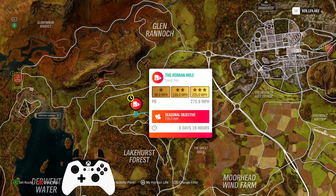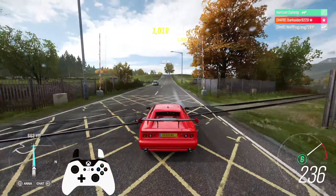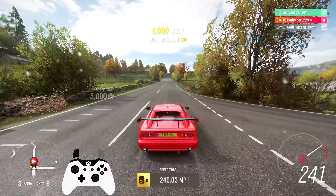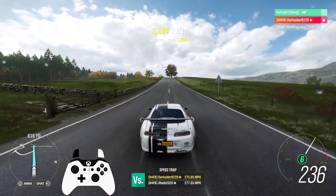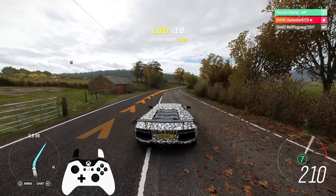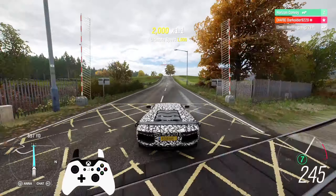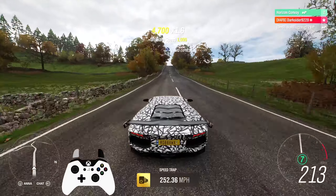For the last PR stunt, the Roman Mile Speed Trap at 235 miles per hour. This is a rather easy one and many cars can get it easily, like a 40k tuned Esprit. Just make sure you start from about one mile away to get to the speed. Or get a free Supra from the Tier 2 Eliminator or the Auction House, or any car featured in the M68 video for Spring 30, like an Auto Show Aventador and many more. The PR stunts this week are not that challenging after all.